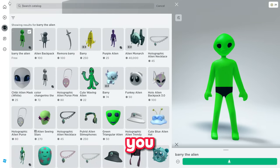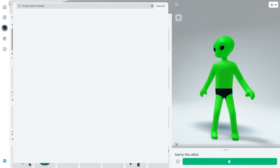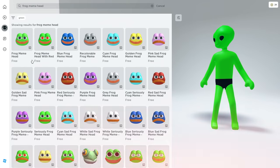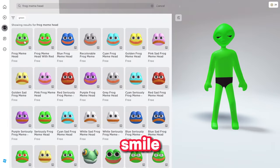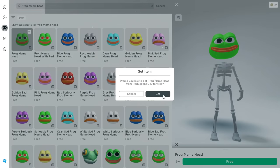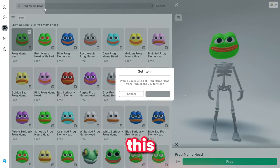Now you have to find "frog meme head". Find this item specifically — choose the first one, not the one with red eyes, but the one with black eyes, a red smile, and the green frog. Click on it and claim this free item. Make sure you're following all the steps to get yourself the free headless horseman.